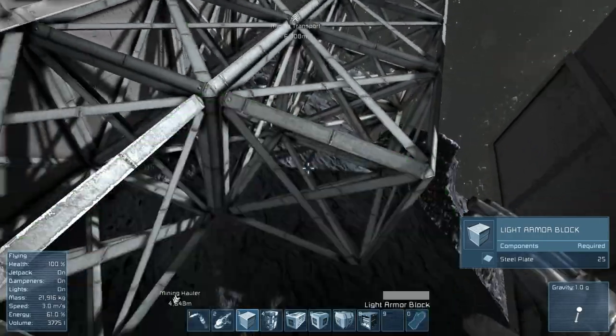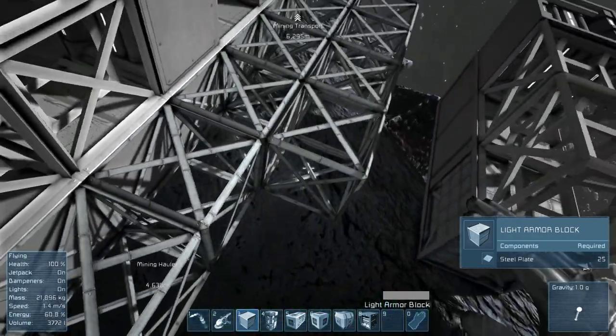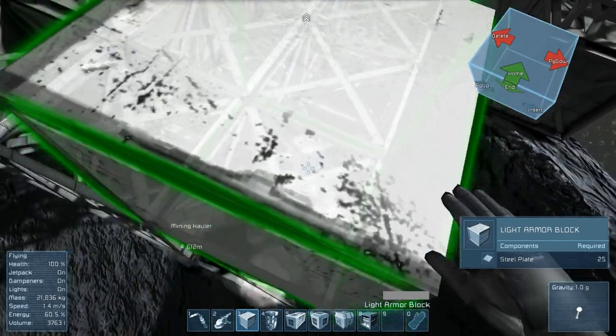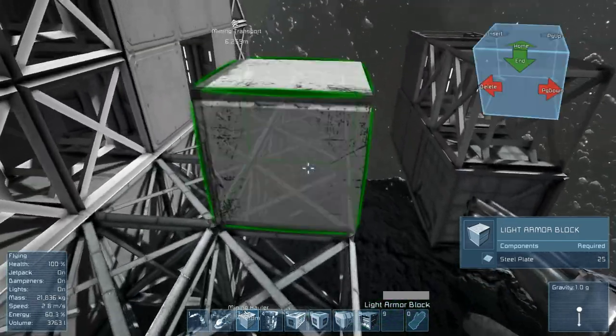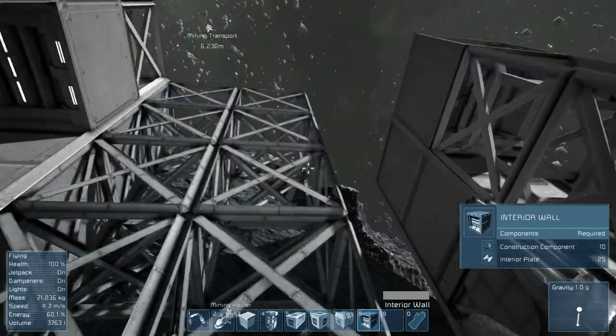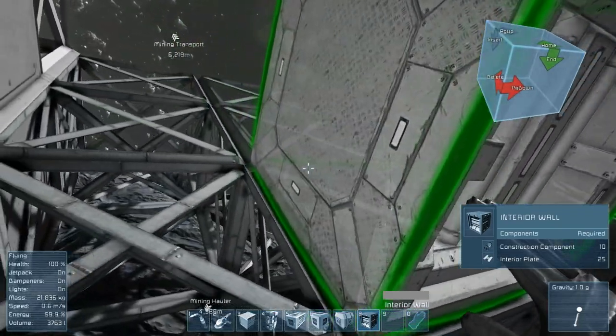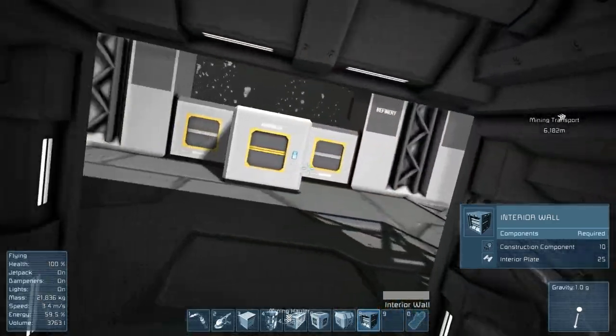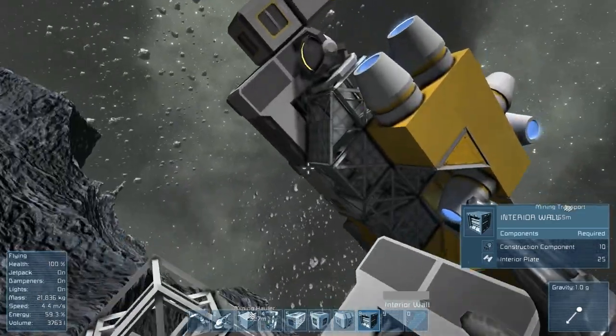I'm going to make the hallway one wide just to save on resources. It's going to be quite a big space base and I just don't have all the resources and time in the world. So we'll do what we can. Maybe if we make one on the multiplayer server we'll make it really big. One thing I do want to go here is glass.